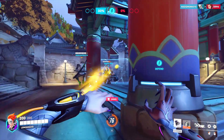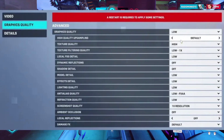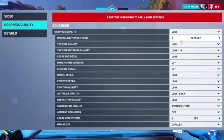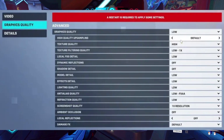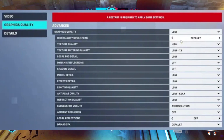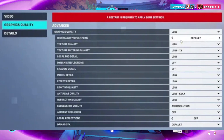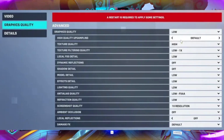Method 3: Lower the graphics settings. Set Graphics Quality to Low, Texture Quality to Low, Texture Filtering Quality to Low (1x), Local Fog Detail to Low, Dynamic Reflections to Off, Shadow Detail to Off, Model Detail to Low, Effects Detail to Low, Lighting Quality to Low, Anti-alias Quality to Low (FXAA), Refraction Quality to Low, Screenshot Quality to 1x resolution, Ambient Occlusion to Off, Local Reflections to Off, and Damage Effects to Default.